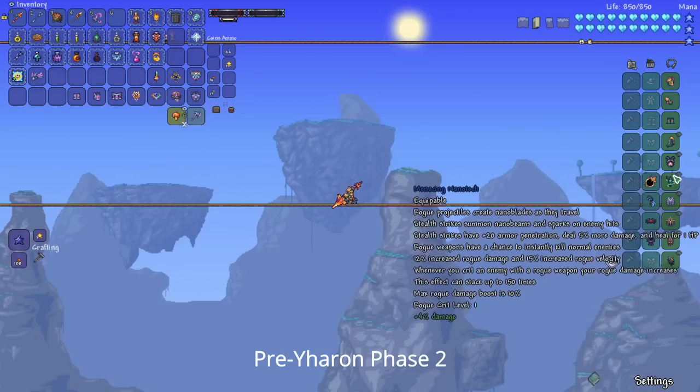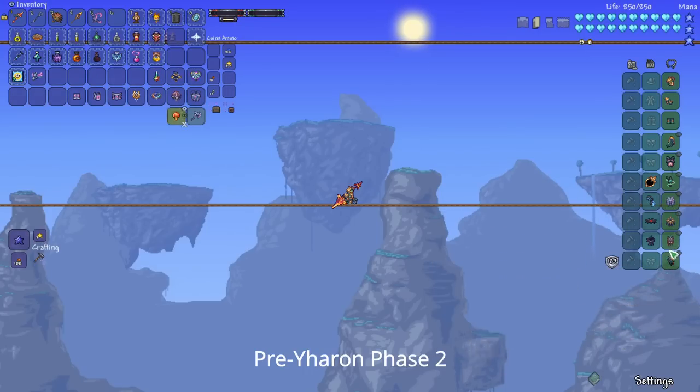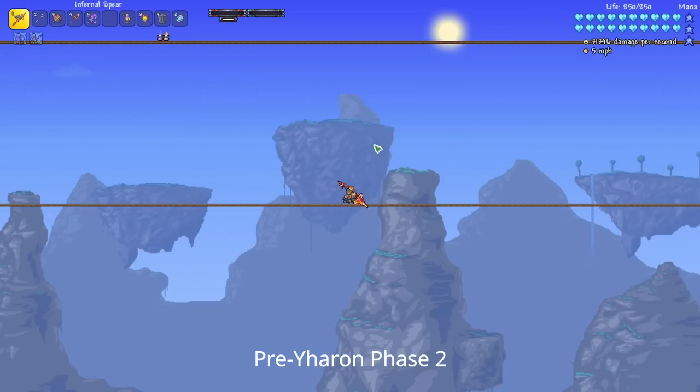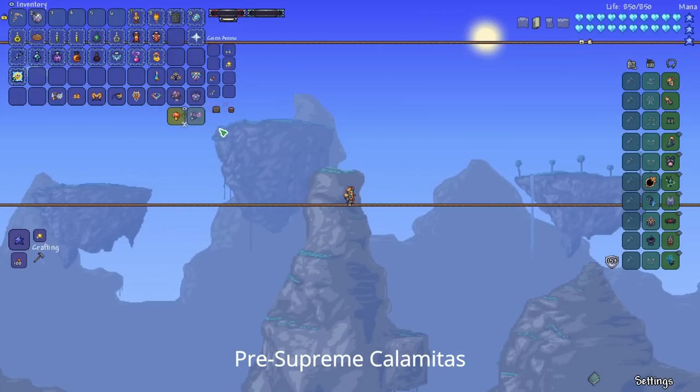As a quick example of a loadout you can use for Yharon Phase 2: Silva Armor, Silva Wings, Affliction, Nanotech, Asgardian Aegis, Yharon's Locket, Core of the Blood God, and the Sponge. There are tons of different options for your accessories, so definitely mix and match and find what matches your playstyle the most. After defeating Yharon Phase 2, you're going to be preparing for the Supreme Calamitas fight.